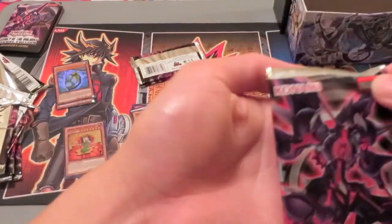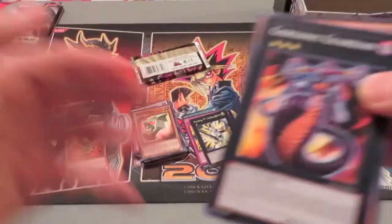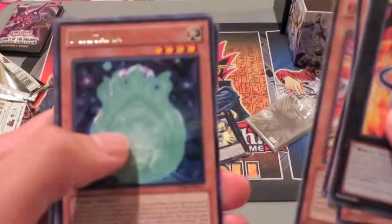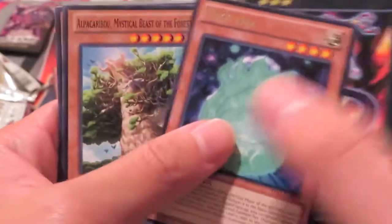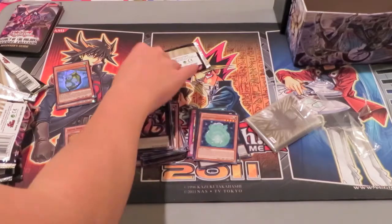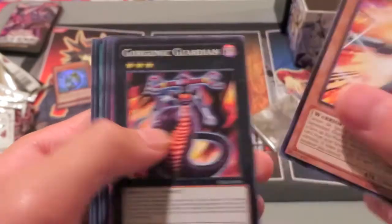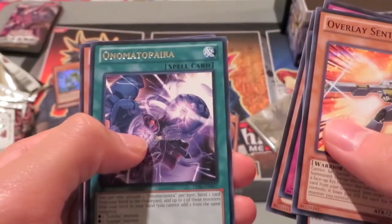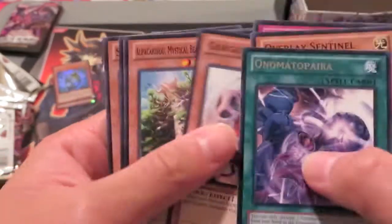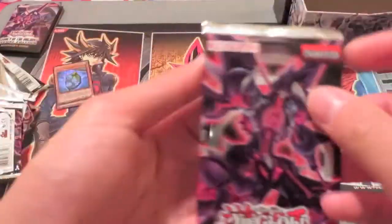So two holos out of however many packs so far, and that's pretty good — one of them being Exciton Knight. Really cannot complain. Good spirit card, good rare. Two more packs, let's see if we can end even better. Onomatopoeia — that's a terrible pun, pretty awful. Token Bomb — and last pack, let's see if we can end well. I'm feeling good about this one actually.